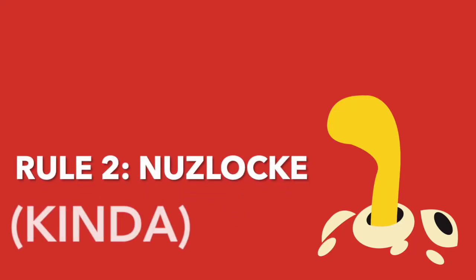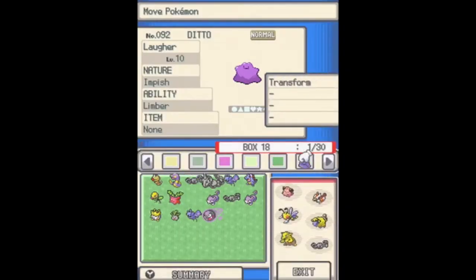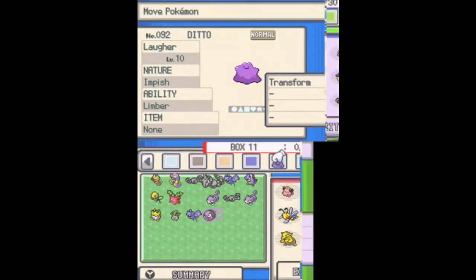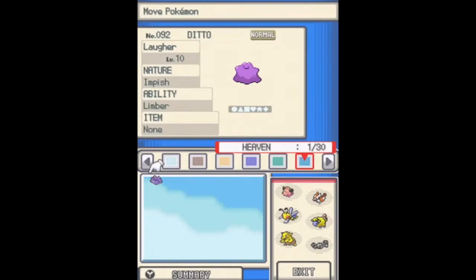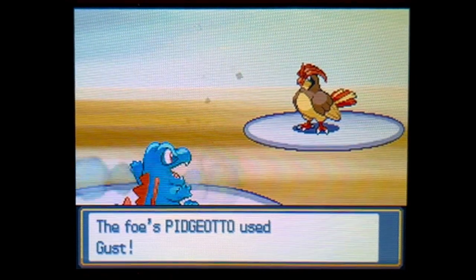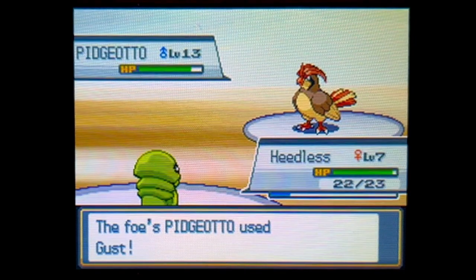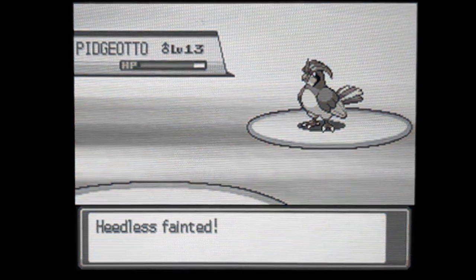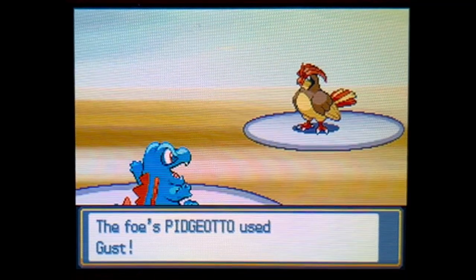I don't have to keep my starter in my party at all times, however there's one incentive. Rule number two: Nuzlocke, kinda. If a Pokémon in my party faints, I can't use it for the remainder of my run and I have to put it into a separate box. However, because I'm not as hardcore as some of the YouTubers I really admire, I set myself an easier clause. If my whole team faints, I can start over from my last save. I find this more rewarding because I can go into a battle not knowing too much, then analyze my mistakes and try again. For anything less than a full wipeout though, I won't reset and I'll accept the results.